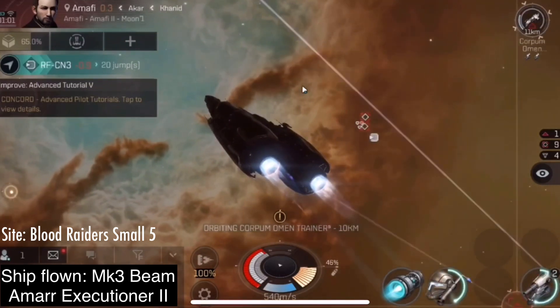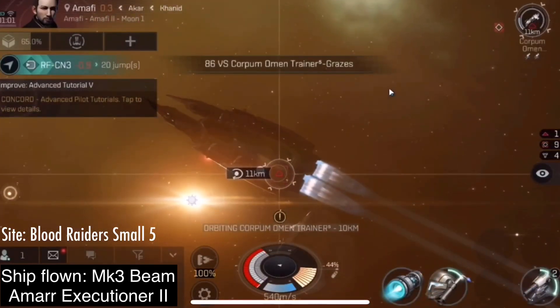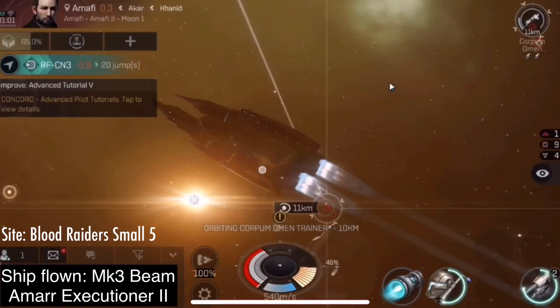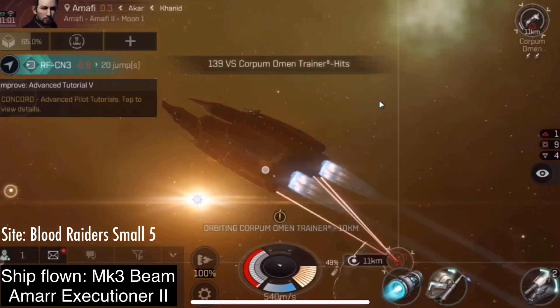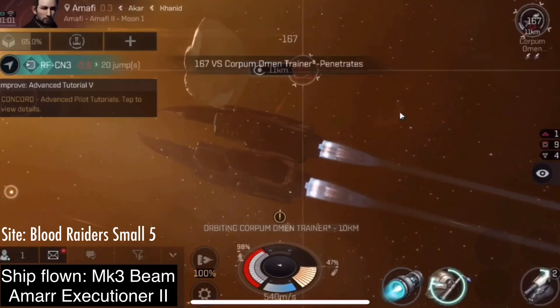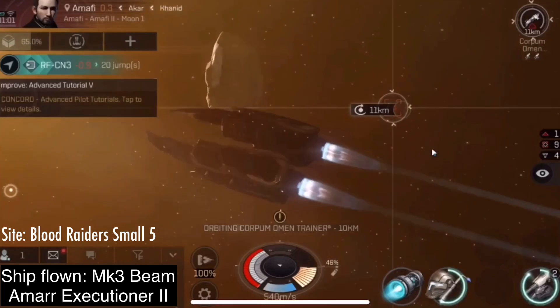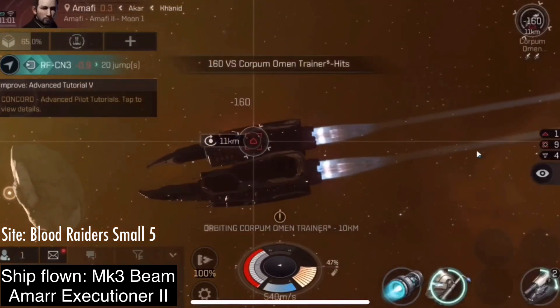However, if you get any Mark V warp core stabilizers, they are very valuable, because a lot of people are very worried about losing their ships. I had two Mark V warp core stabilizers drop for me, and I sold both of them in a MAR for 300,000 ISK each.